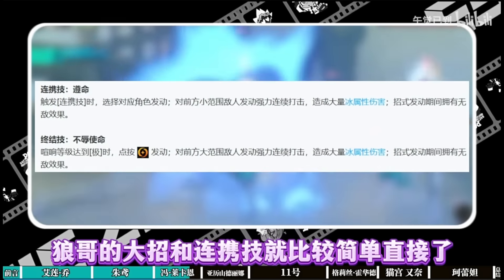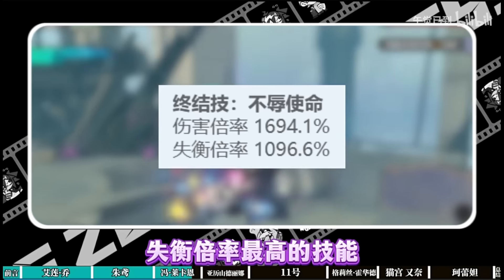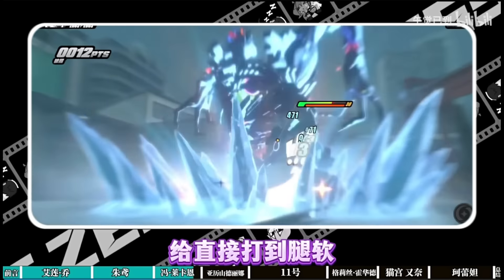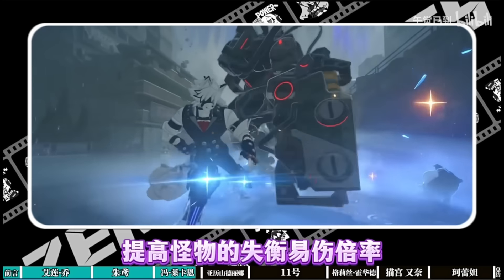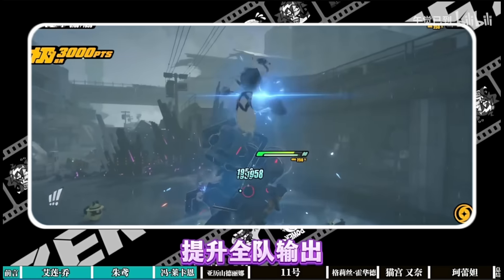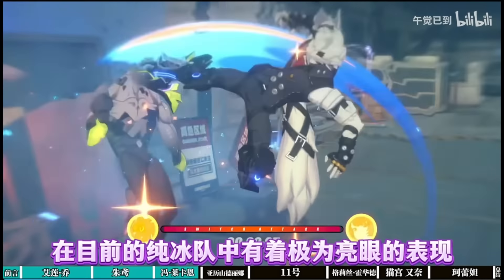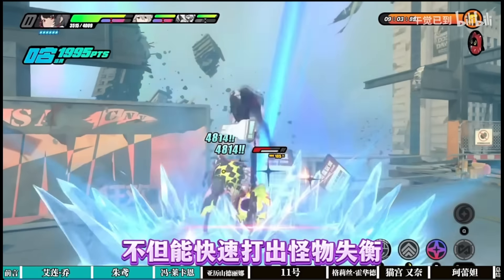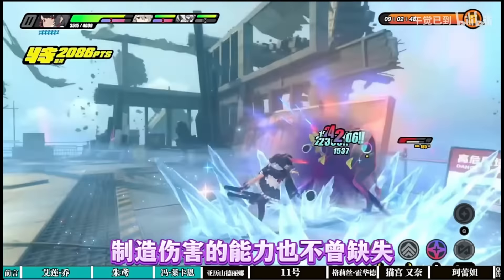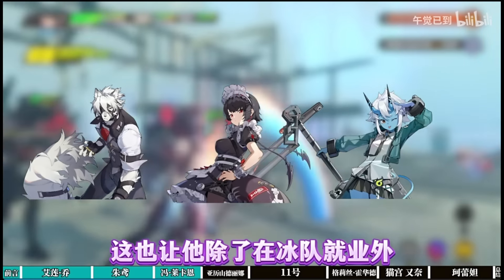He is part of the best team in my opinion at release: Like No, Ellen Joe rate-up, and Soukaku. Using your ultimate and assist attacks you'll bring the boss down extremely fast. This team composition will be able to clear pretty much everything at launch, making Like No the definitive Tier 0 stun character.